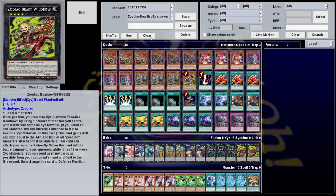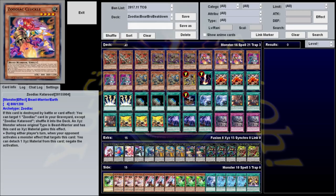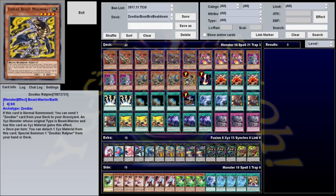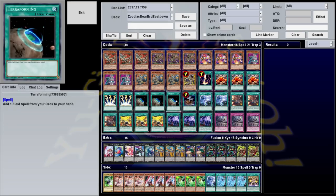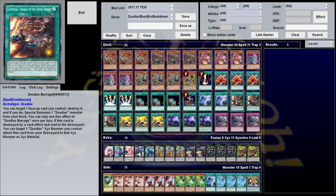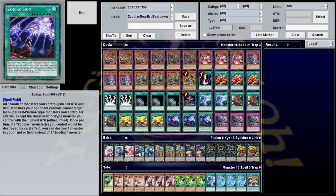For monsters, we're playing exclusively Zoodiacs: three Thoroughblade, three Whiptail, three Cateroost, three Bunny Blast, three Ram Ram, and one Rat Peer. For spells, we've got one Raigeki, three Wild Nature's Release, two Lightning Vortex, three Terraforming, one Foolish Burial, two Twin Twisters, three Zoodiac Barrage, three Fire Formation Tenki, and three Zoodiac Sign.